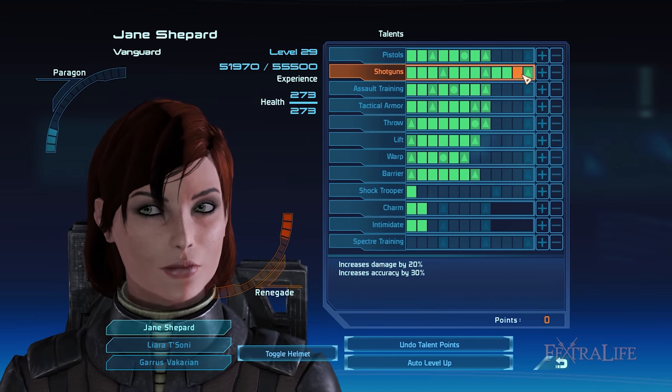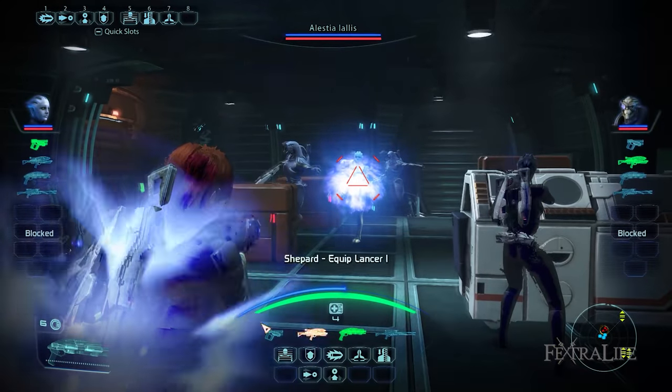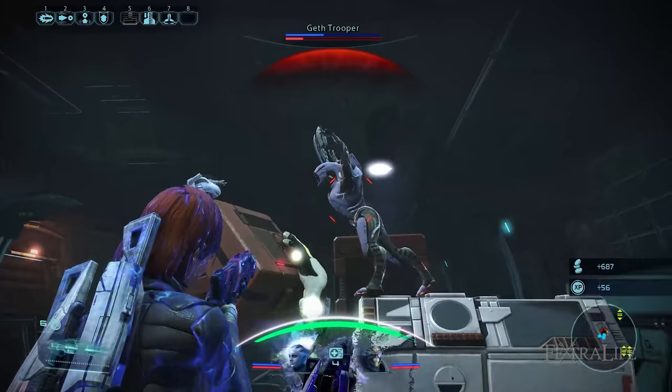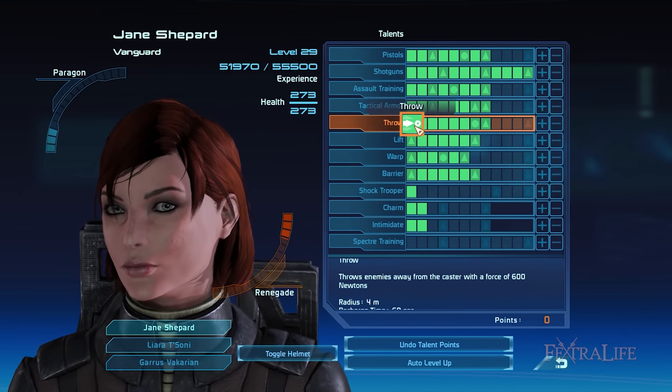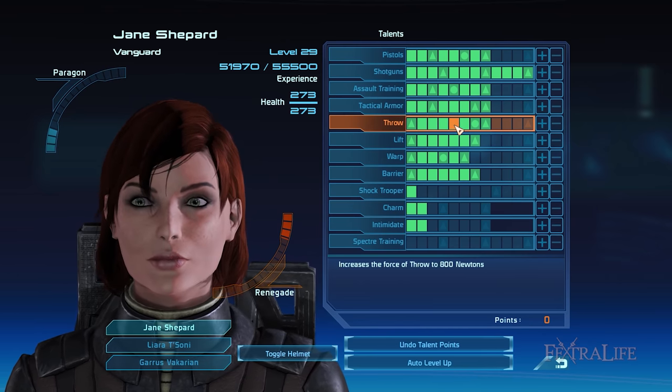There are four biotic talents that you'll have to put sufficient points into in order to take advantage of your crowd control abilities. These are Throw, Lift, Warp, and Barrier. Throw is an amazing biotic talent because it allows you to hurl and knock back enemies, thereby preventing them from attacking your squad. Once immobilized, you can then go in for the kill.